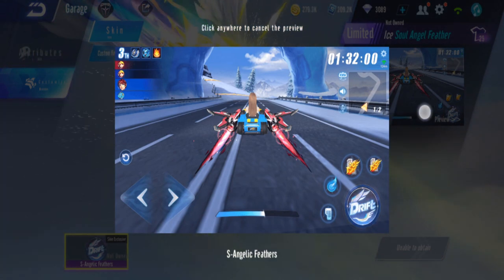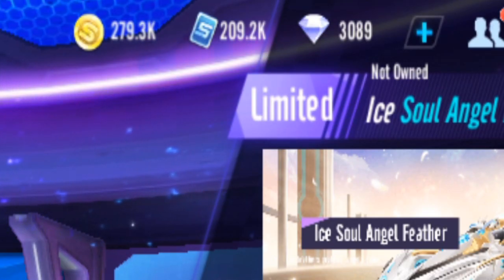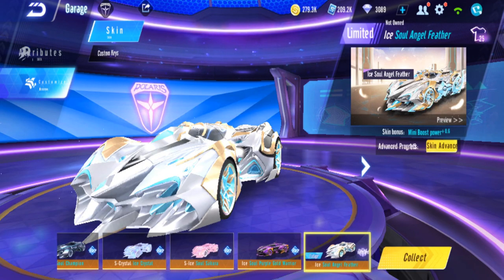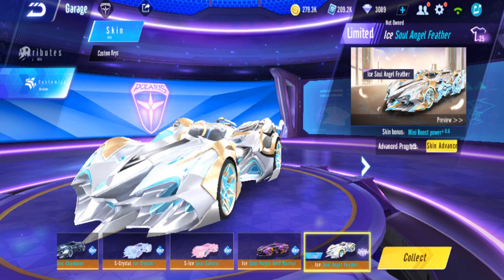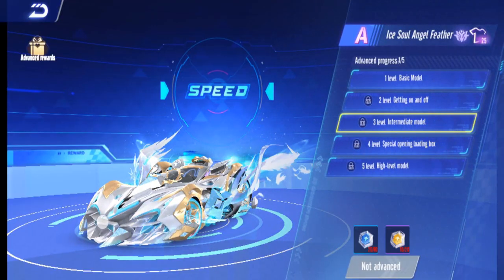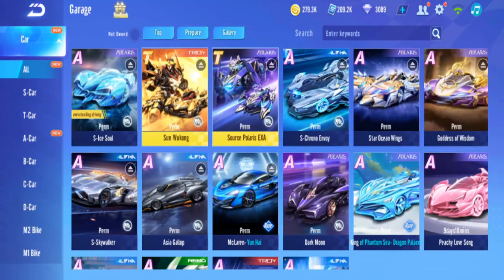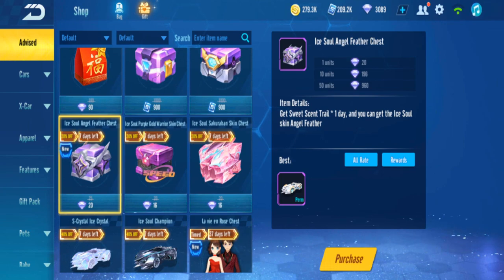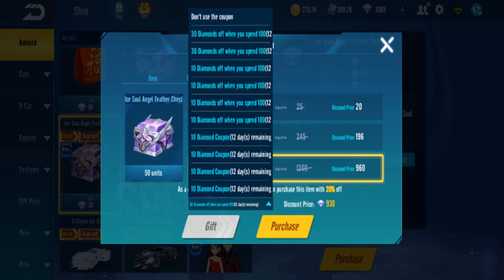I'm going to gacha the ISO Angel Feather now. I have about 3,000 diamonds. I'm not going to go to plus five — I think I'll aim for at least level three like on QQ. I heard you need about 70 pulls, so around 1,000 diamonds. Let me buy 50 first.